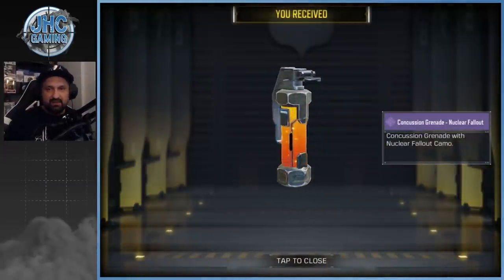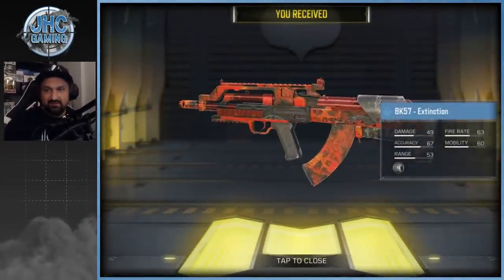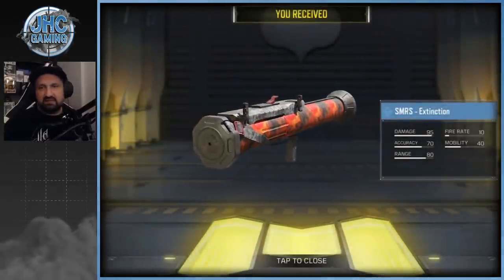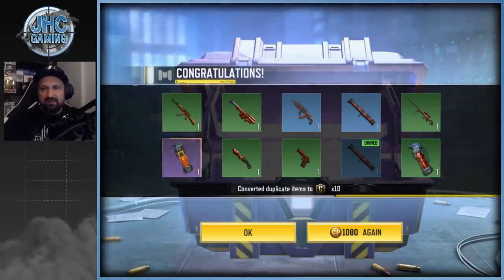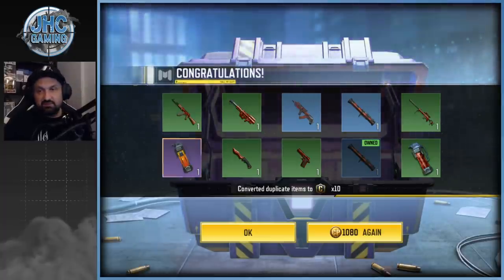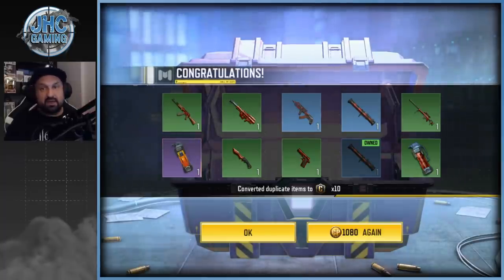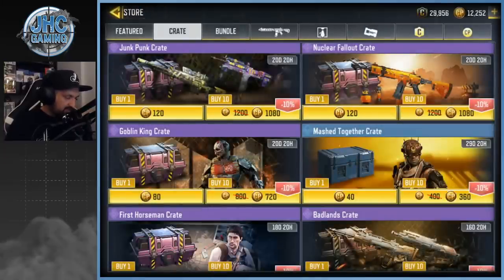Let's go 10 and get lucky. We got an epic — the concussion grenade? No, it's the rare BK — not bad. One epic, one rare. We got the SMRS twice though — duplicate rares. I got both FHJ variants so I won't know which to use. We also got a DLQ33, my favorite sniper in the game. I think the first 10 on Junk Punk was better. We're gonna skip Nuclear Fallout for now and maybe come back.